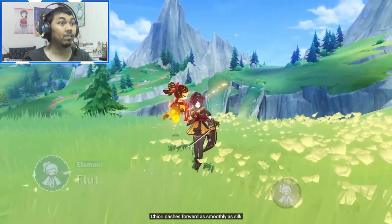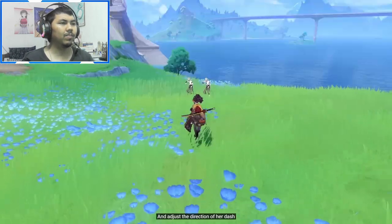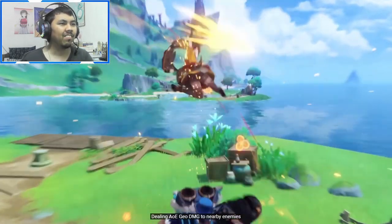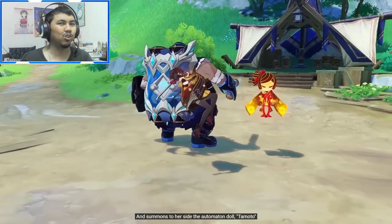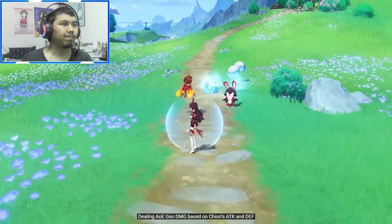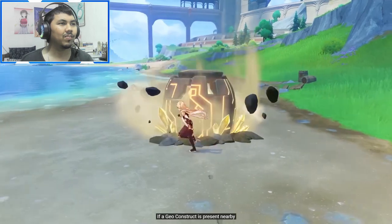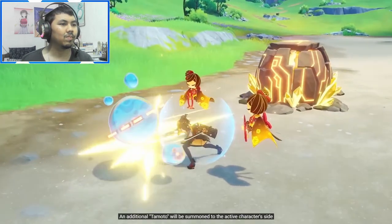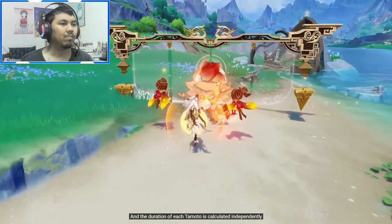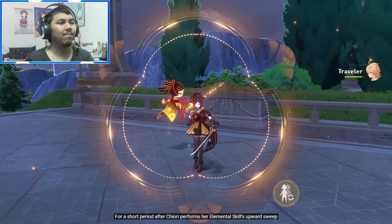When her elemental skill is tapped, Chiori dashes forward as smoothly as silk. Hold the elemental skill to enter aiming mode and adjust the direction of her dash. When the dash ends, she performs an upward sweep. The automaton doll Tamoto is then summoned, periodically slashing at nearby enemies dealing AoE Geo damage based on Chiori's attack and defense. While Tamoto is active, if a Geo construct is present or created nearby, an additional Tamoto is summoned to the active character's side — each Tamoto's duration is calculated independently.